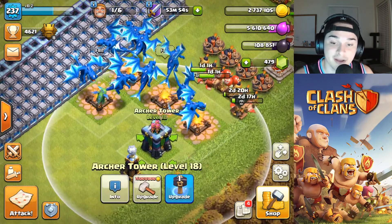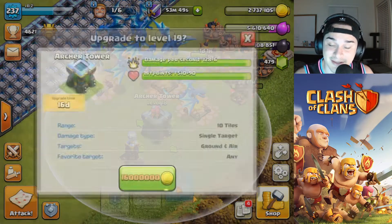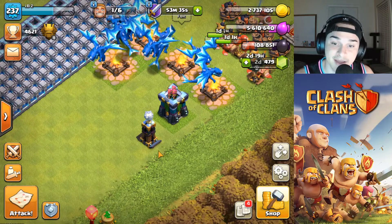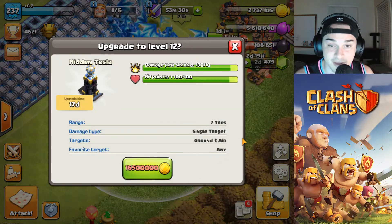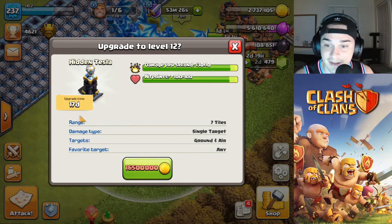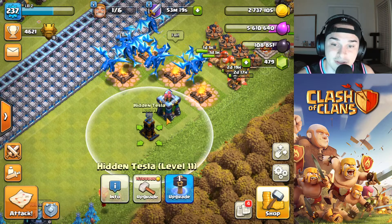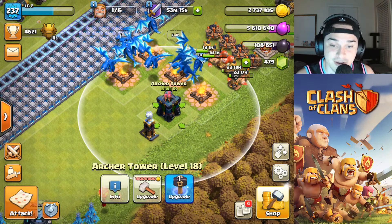Next we got the Archer Tower, which can go to level 19 — costs 16 million gold and takes 16 days. The army camp costs 16 million elixir and 16 days. After the Archer Tower, the last defense upgraded is the Hidden Tesla from level 11 to 12 — pretty big increase, roughly 130 extra damage, 17 days, and 16.5 million gold.